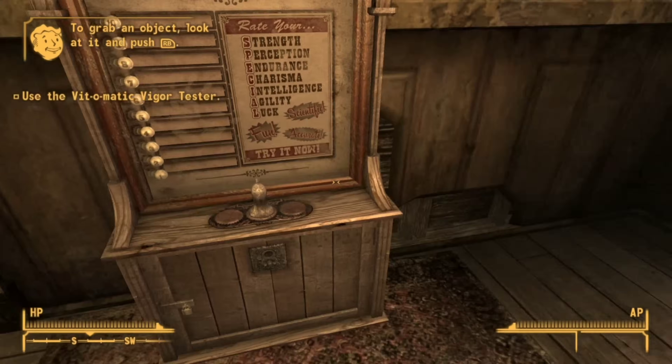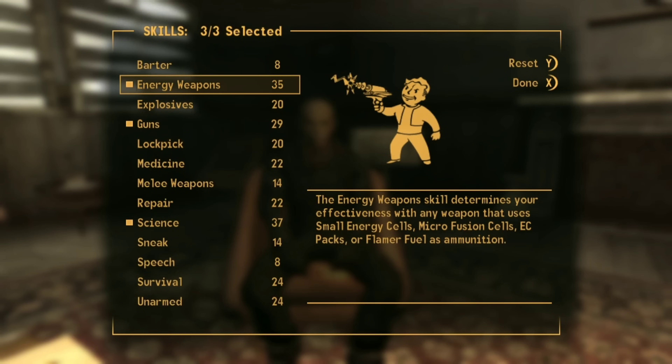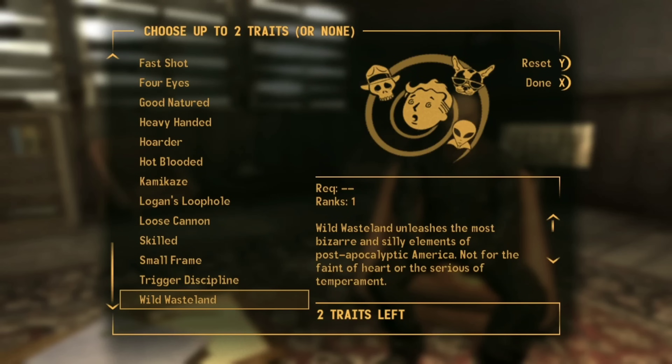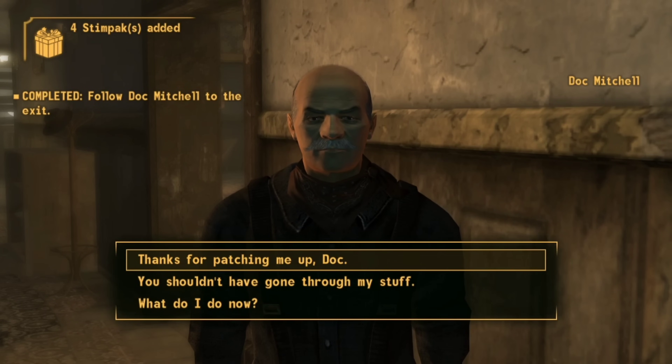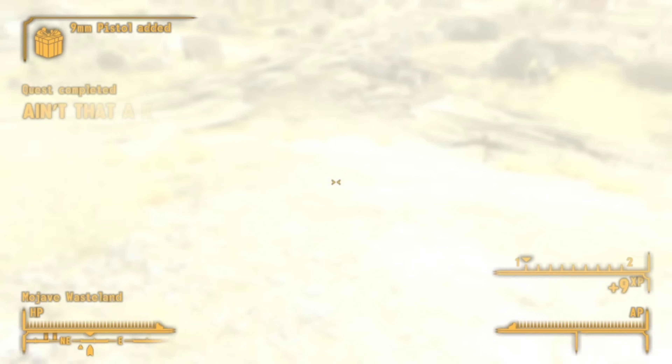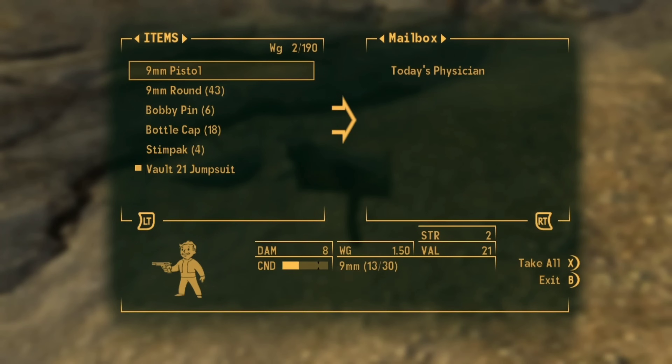I make it high endurance and high intelligence, and spec into science, energy weapons, and guns. For traits I go for Wild Wasteland — of course — and also pick Skilled because it's always just the best one. As I'm leaving Doc Mitchell, he gives me more admin to do by giving me more items, and I mail them straight back to him.